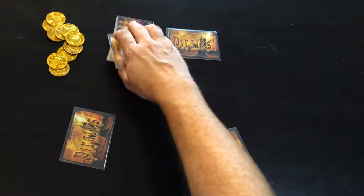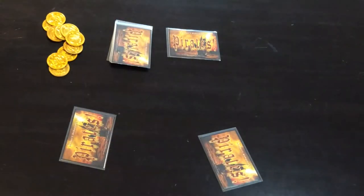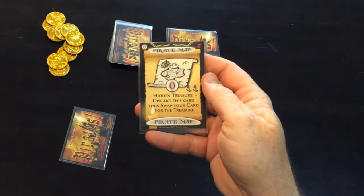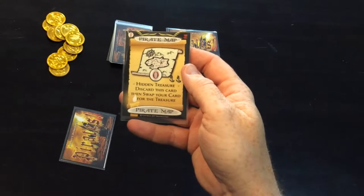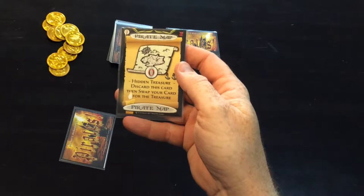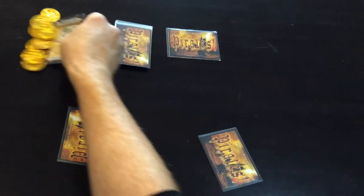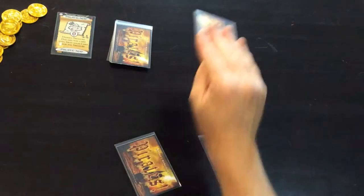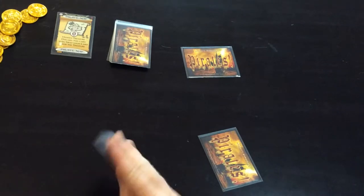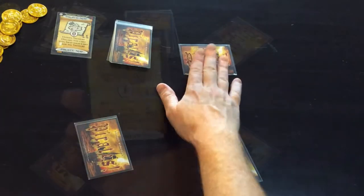The cards are numbered between zero and nine. Let's run through them. Starting with the zero level card, this is called the pirate map. All you do with this card is you discard it and then you swap the other card that's in your hand for the treasure card. This is known as the treasure card, and you get this card. You're allowed to look at that one as well — you now know what is in the treasure.